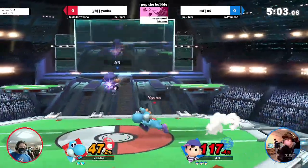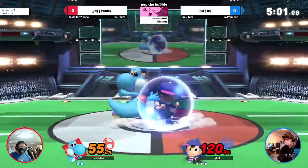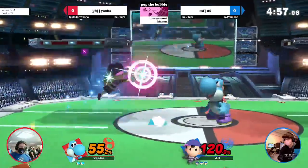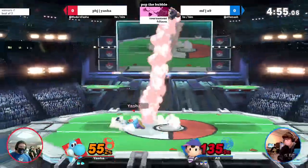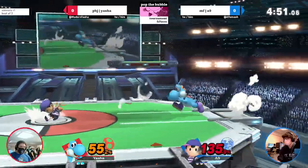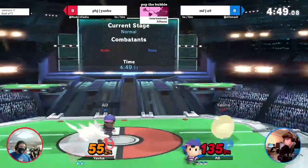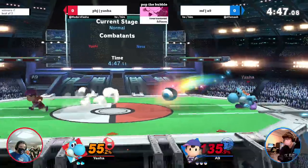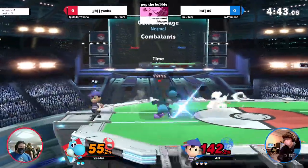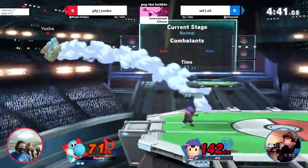Usually against Yoshi, since down throw doesn't really combo into anything, you just want to go for a throw at low percents. I like to down throw and sometimes they'll buffer double jump out of it — sometimes you can get a little cheesy and hit him when they're trying to land, get them off stage at low percents. But usually Yoshi's air mobility is too much for Ness's ground speed to catch. Guess the back throw — yep!